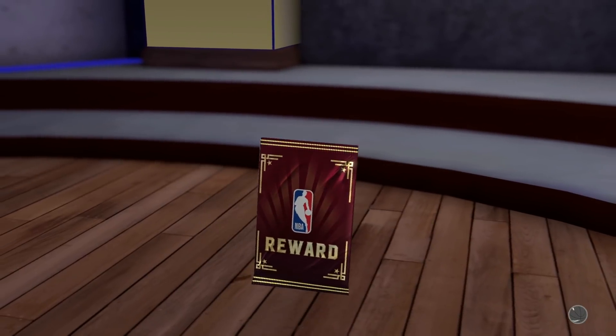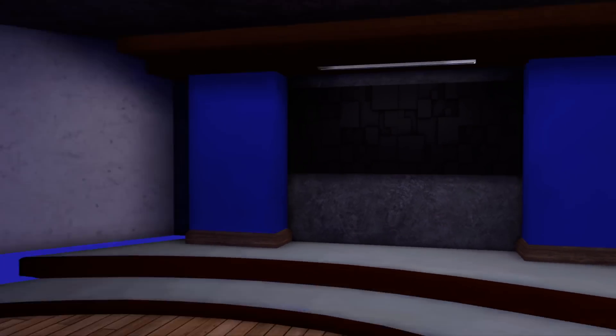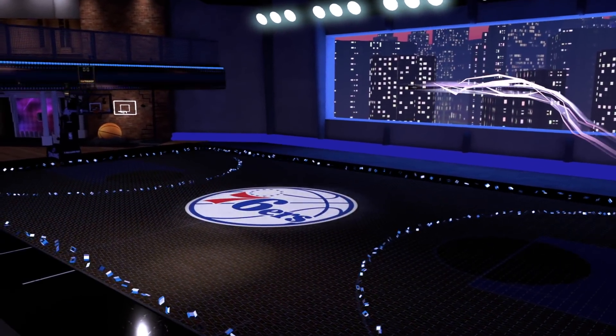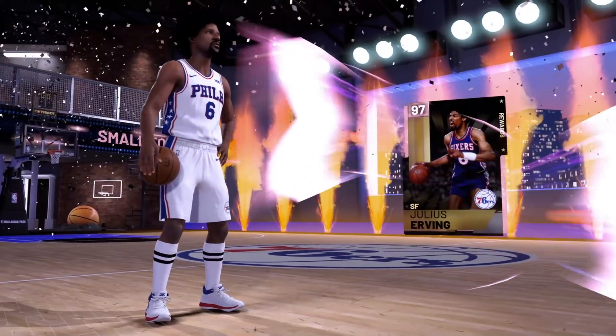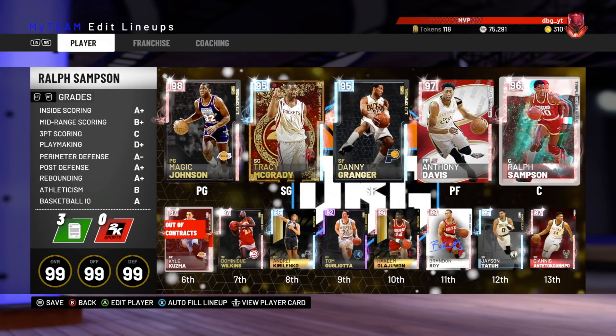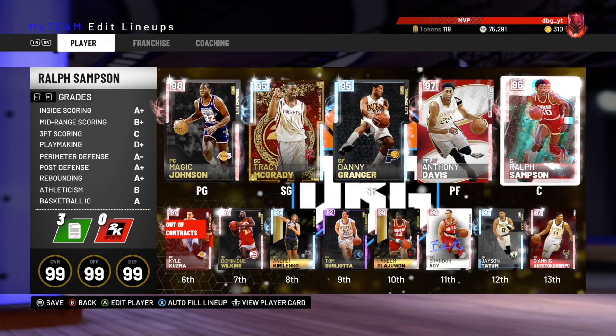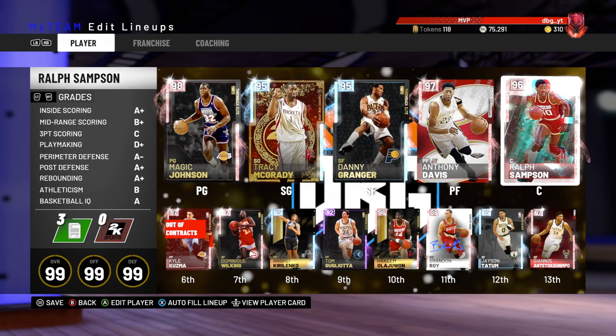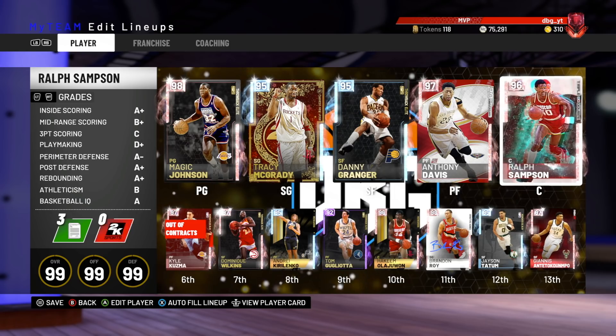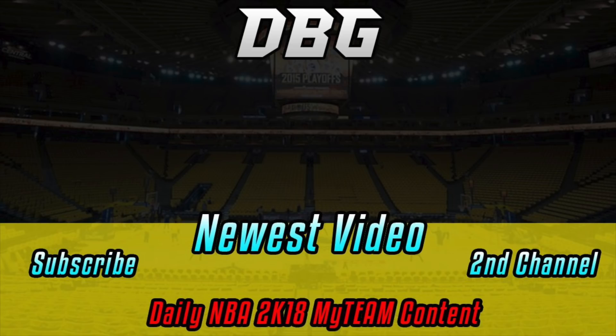Now we open our second player of the month — Dr. J. I actually wonder who the next player of the month is going to be, as it is tomorrow or the next day depending on when I upload this. We finally got the Julius Erving card. So anyway, this was the squad we used to get the Pink Diamond Dr. J — one of the cheesiest squads, probably the cheesiest squad you can buy in MyTeam. James Worthy and Wilt Chamberlain is probably the cheesiest squad in the game. Thank you guys for watching — please like, comment, and subscribe.